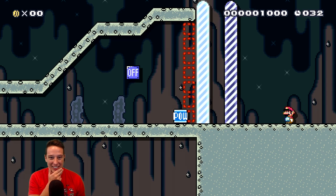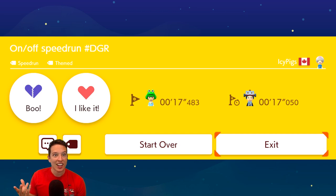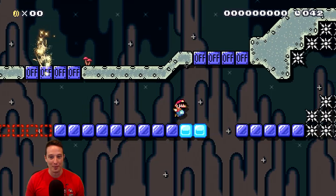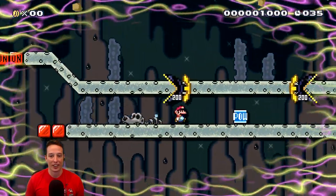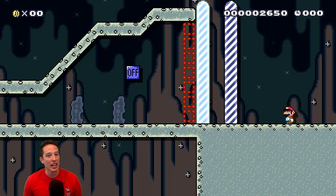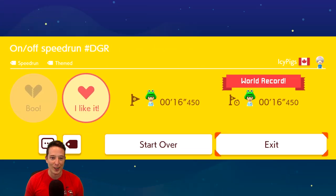The funny thing about that level is I just noticed he was using Delfino Plaza for the music, and it speeds up with the timer. I had no idea they had implemented that. I was really digging the fast upbeat Delfino Plaza theme. Also, with a level that short I want to try and at least get the world record. It's very very hard to get world records in Mario Maker 2 compared to Mario Maker 1. That should be world record. It might be beatable - I felt like it was pretty clean but there might have been a few jumps I could have made cleaner.